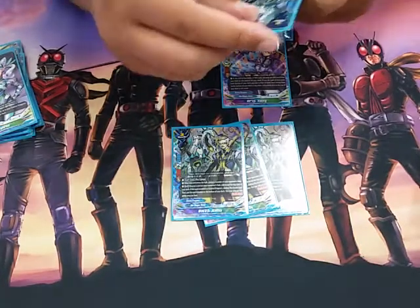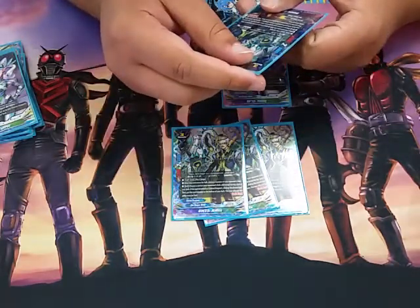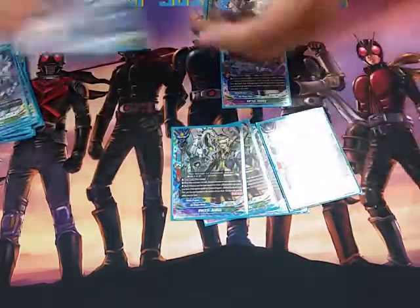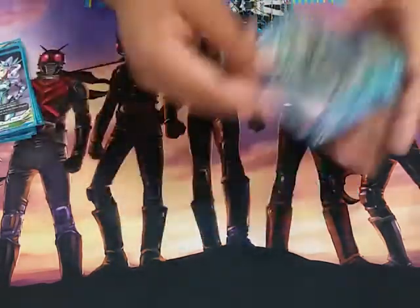Next, we have four copies of Aldous BW25. Pay 2 gauge when it enters the field — destroy a monster on the deck, then choose a card on your opponent's field and reveal the top card of the deck. If it's a cosmo trigger, you destroy the chosen card. He's 7-2-6 with double attack. Tiptree assists with this ability to go off, but 7-2-6 is just strong.